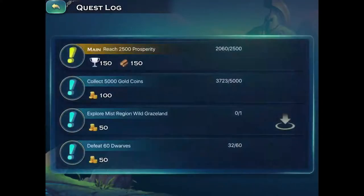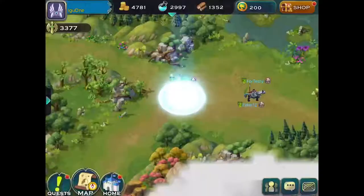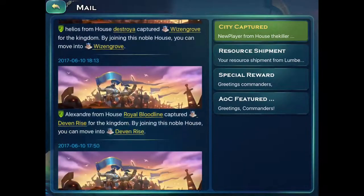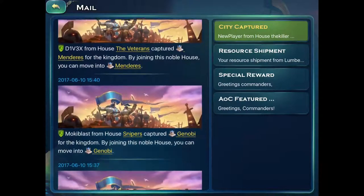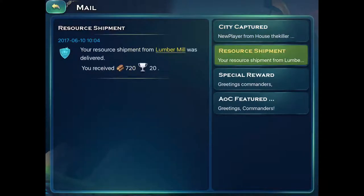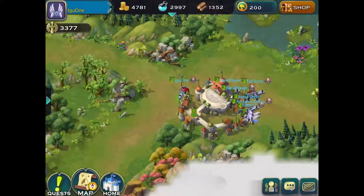No more quests available here. Let me just step out for a minute. There was mail. First of all it says city captured, new player. They have a whole bunch of things about city captures here. I don't believe at the moment this affects me in any way. But they did have a resource shipment - I think that's what we did the other day.